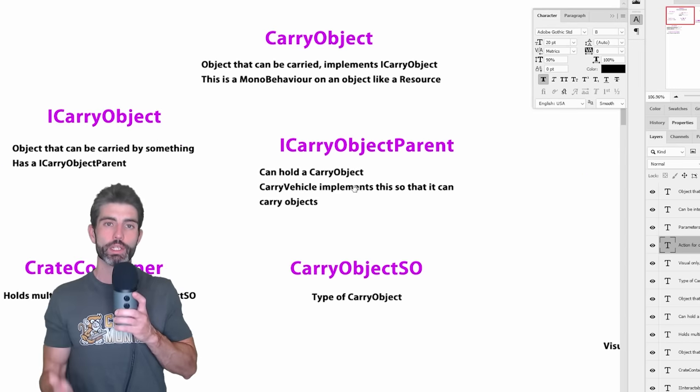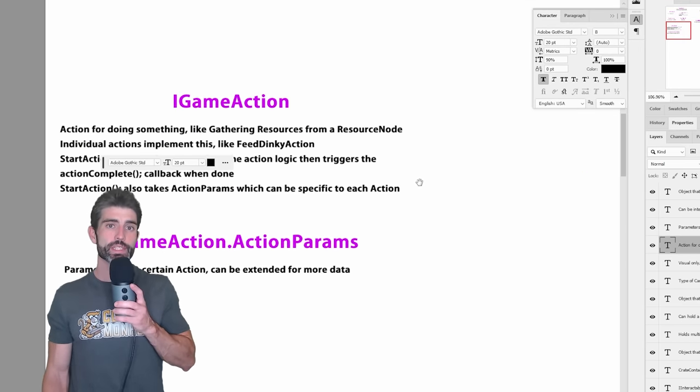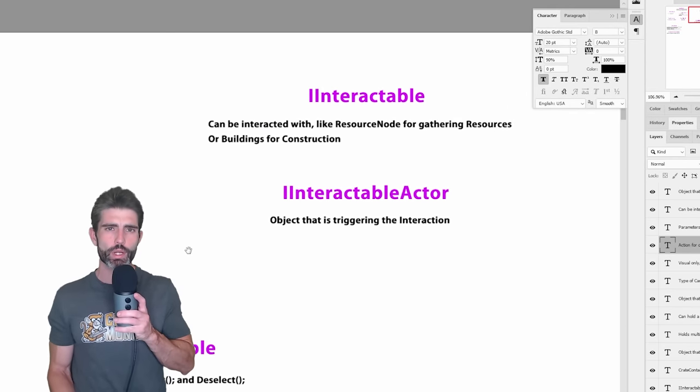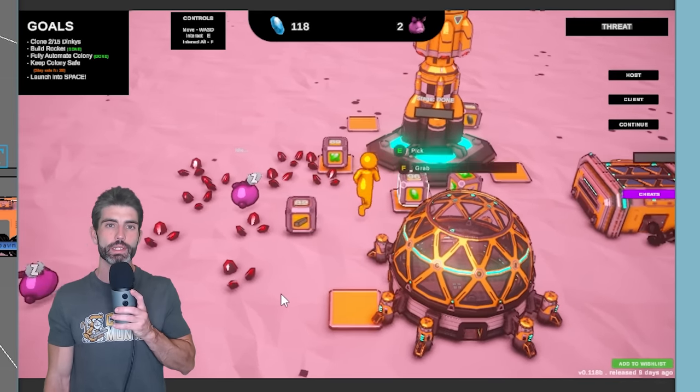After a few weeks of focusing mainly on videos, lately I've been focusing mainly on the game and I've managed to make quite a bit of progress. I managed to get back to this codebase pretty easily, thanks to writing good clean code as well as a nice diagram to help me remember how everything was set up. Because of that, coming back was pretty easy, and I finally managed to implement one of the trickiest mechanics: adding interplanetary travel.